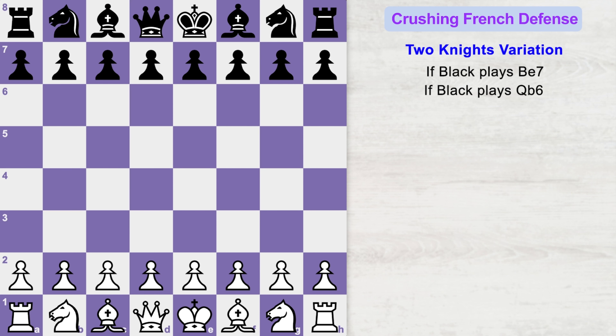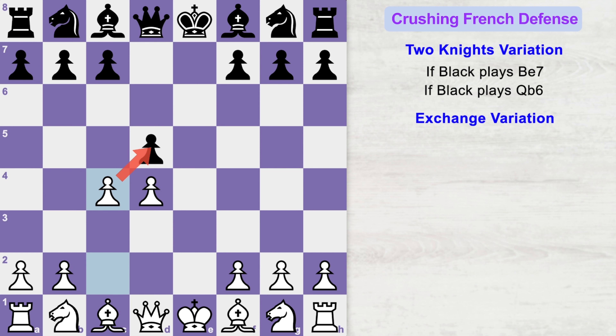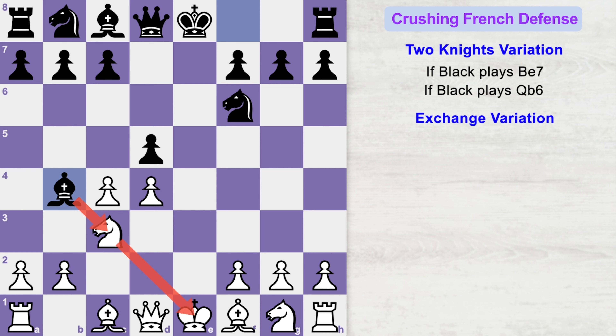Now let's see how to crush the French defense in the exchange variation. The game starts with e4, e6, d4, d5. We are going to see the exchange variation, so the pawns get exchanged: e takes d5 and e takes d5. Here you will challenge black's center with c4. Black will protect with knight to f6, and now you attack one more time with knight to c3. Black will pin your knight with bishop to b4, and you simply play knight to f3, developing your minor piece.